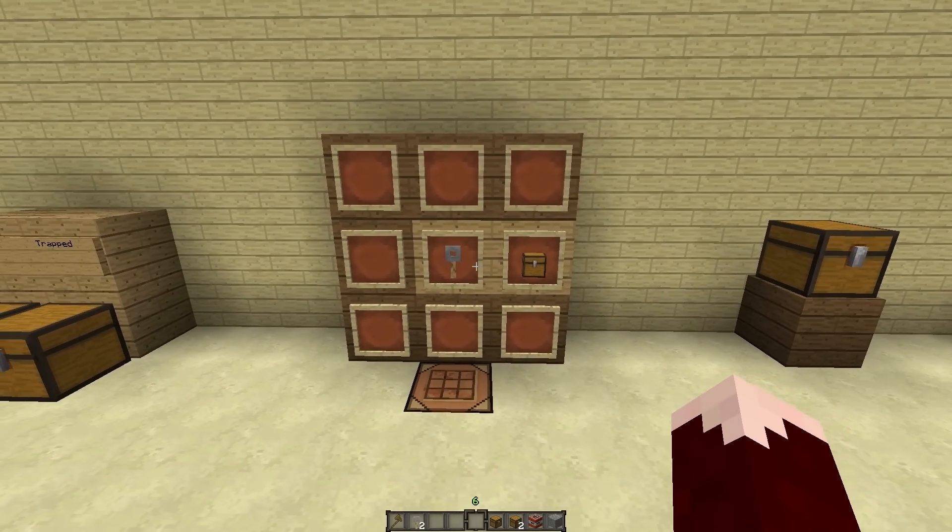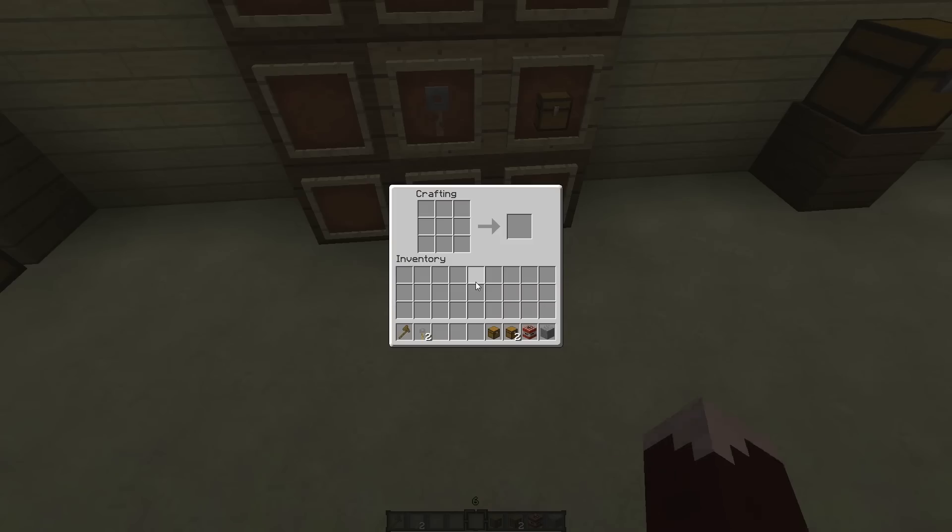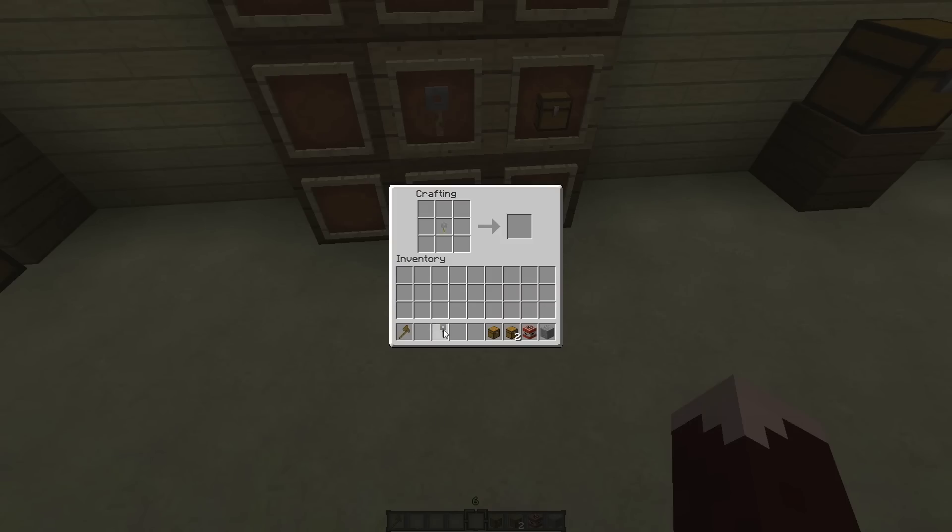So next, in order to make a trapped chest, what you're going to do is you're going to put a tripwire hook and a regular chest into the crafting bench, and then you're going to get a trapped chest.